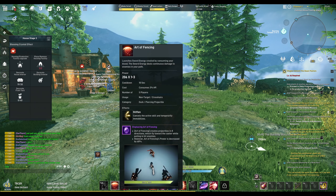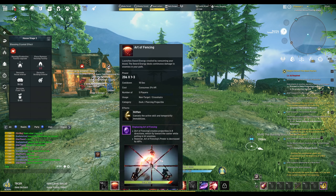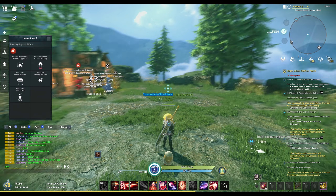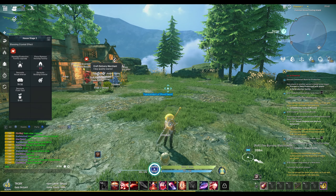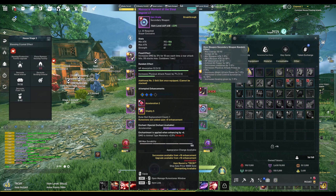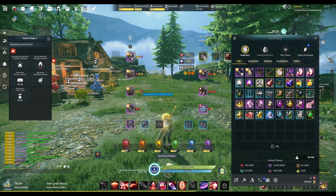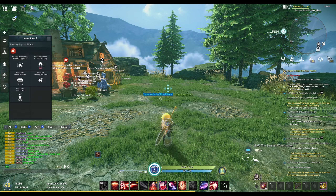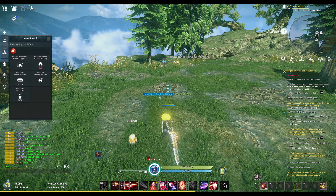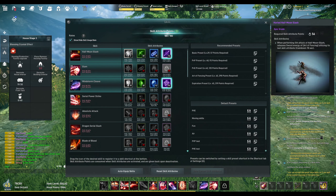I want to see how far we can get with the free-to-play limitations. This build uses a double Art of Fencing skill. The first Art of Fencing has a 10-second cooldown, but with all our skill cooldown reduction it comes down to about eight to nine seconds.